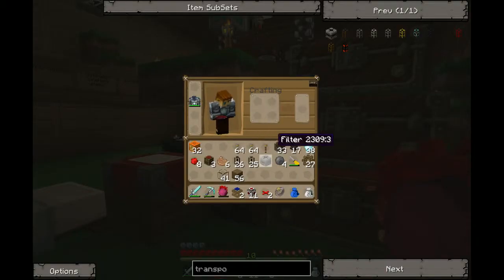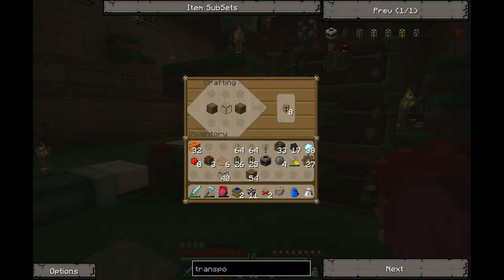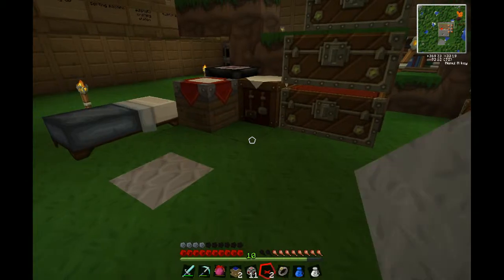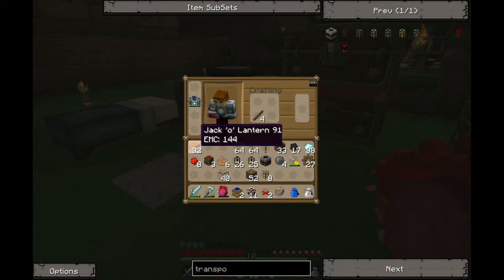All right, welcome back. Let's quickly make some wooden transport pipes here, some redstone torches I think. And we will be on our way. Let's make four of them.